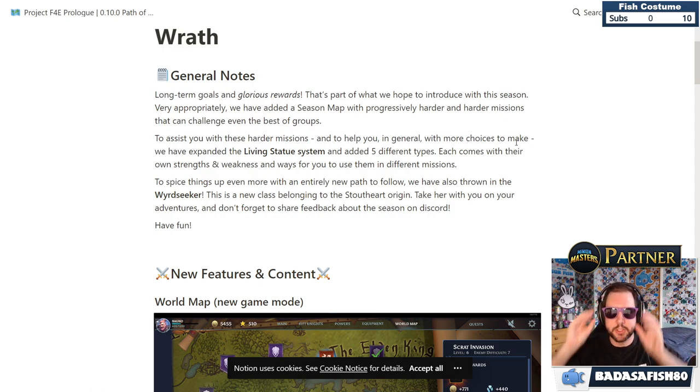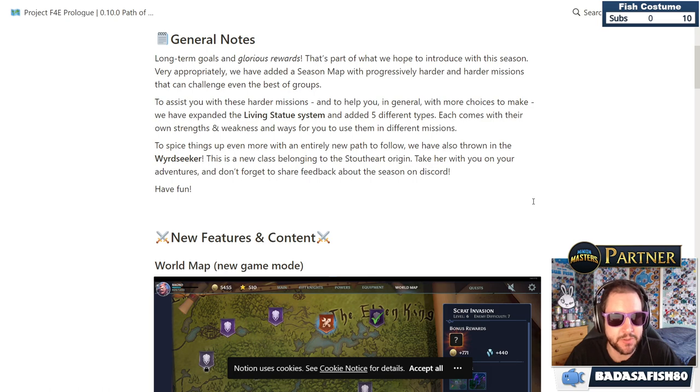The patch notes mention long-term goals and glorious rewards as part of this season. They've added a season map with progressively harder missions that can challenge even the best groups. They've also expanded the living statue system — though confusingly, the statues are called guardians in the actual game.